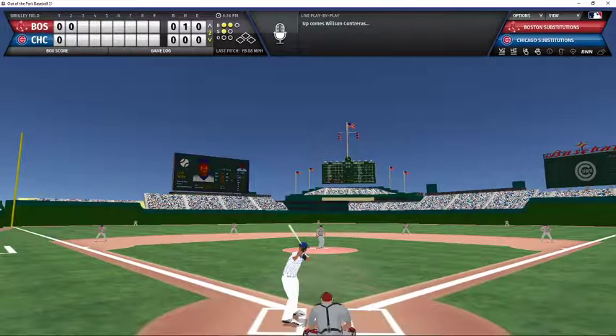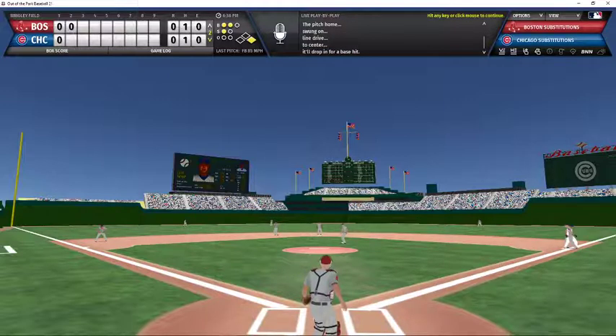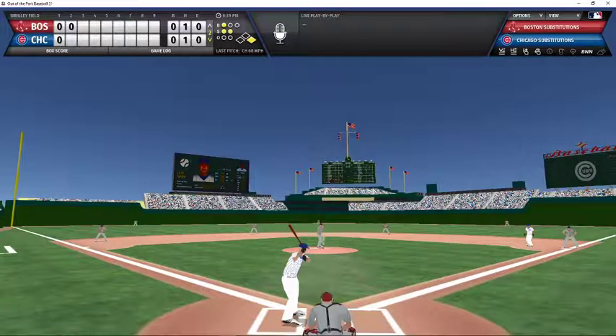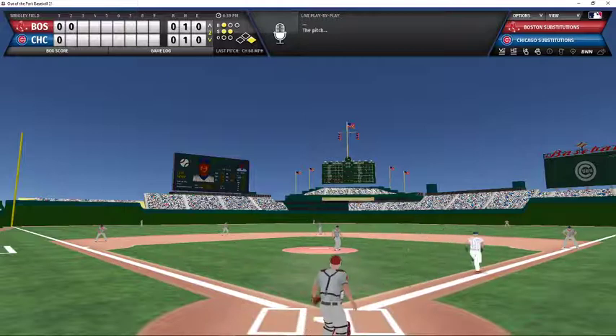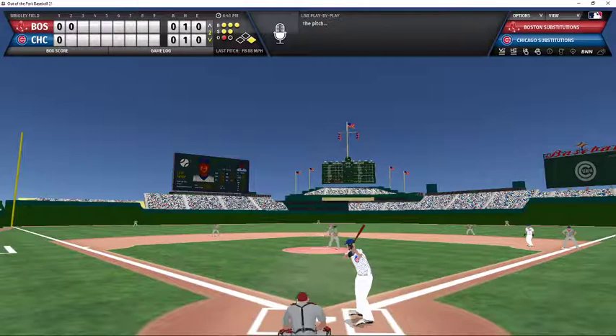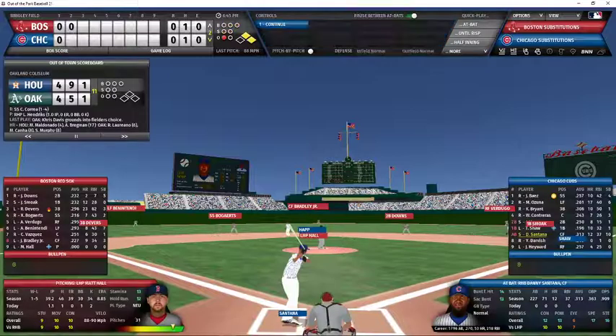Wilson Contreras leading off for the Cubs in the bottom of the second, 2-1 count — that's going to be a base hit up the middle, the Cubs' first base hit of the game. Ian Happ now batting, nobody out, one man on, 1-2 count — grounder to short, throw to second, but Contreras breaks up the double play, no relay to first. Happ is safe on the fielder's choice. Shaw now batting, full count pitch — outside, Shaw draws the walk heading down to first base.